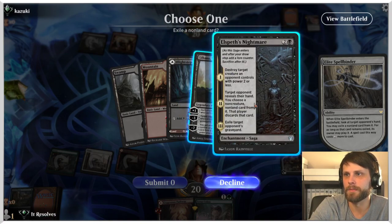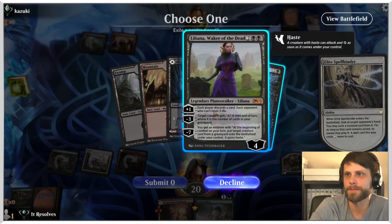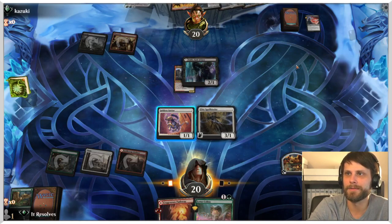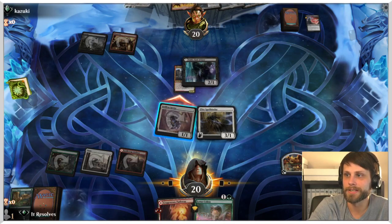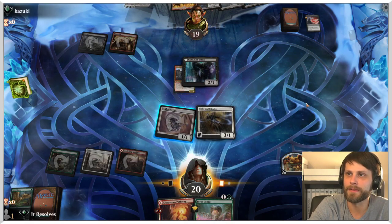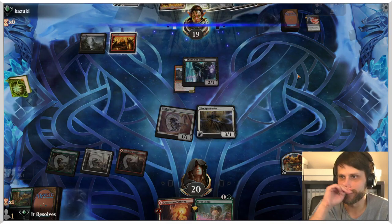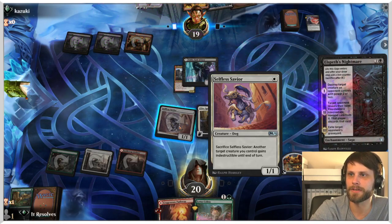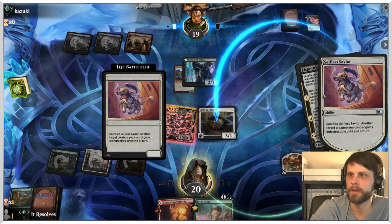What do we take? Both of these are obviously terrible for us. Elspeth's Nightmare isn't quite as bad — it does hit Selfless Savior — but I think we take Liliana. Liliana is a huge problem card obviously. What this does allow us to do is attack in here; if they want to trade they can, I doubt they will. We're gonna get that extra damage in before they use Elspeth's Nightmare to take out Selfless Savior. We also get to sack it to give Spellbinder indestructibility.